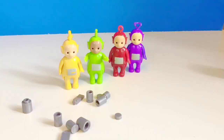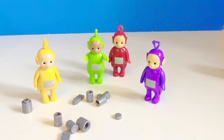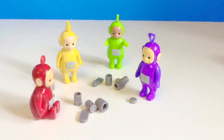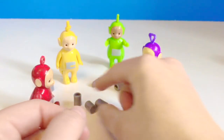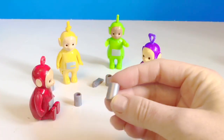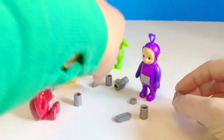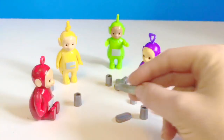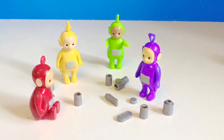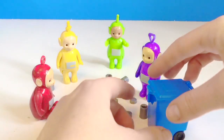Hello and welcome to Tiny Treasures. Tomorrow is a very special day — it's Earth Day, which means we do special things for the Earth to make it a better place. Right now the Teletubbies are picking up some recycling. There's some tin cans and some plastic bottles, and instead of throwing them in the trash, they're going to get their blue recycling box and put everything in there that's recyclable.